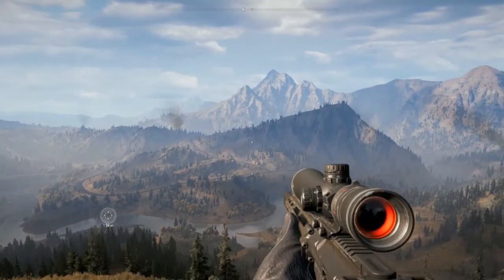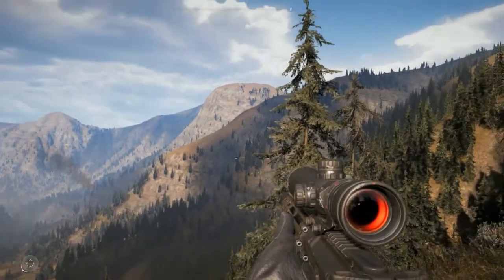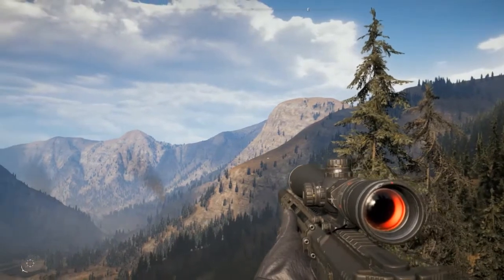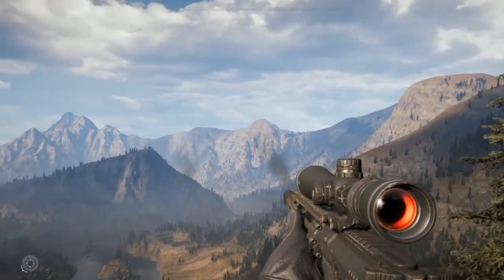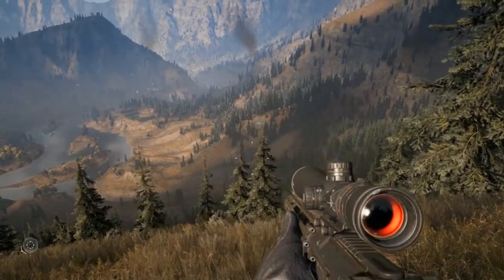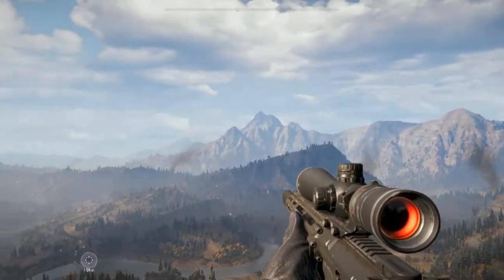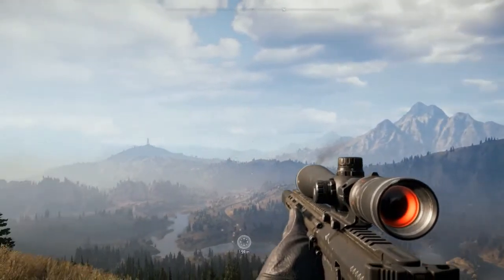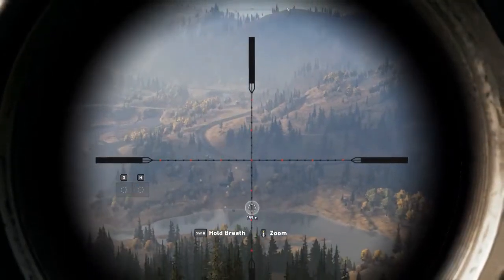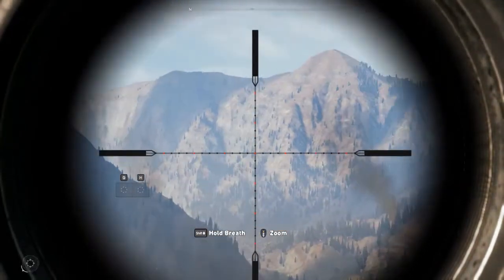Now I will show you the vehicles and helicopters in Far Cry 5 and how you can access them. Look at this view — it's so amazing, AMD has done nice graphics work. There will be smoke coming out somewhere indicating a cult outpost. You can see the zoom on these lenses is very good and AMD has done good graphics in this game.